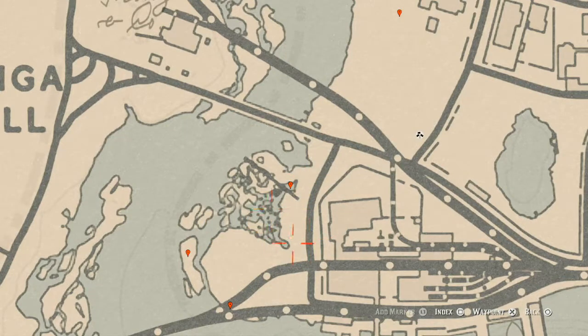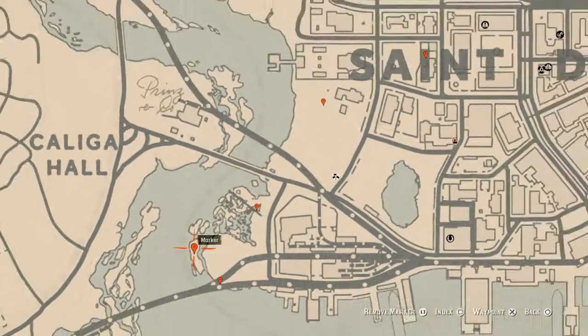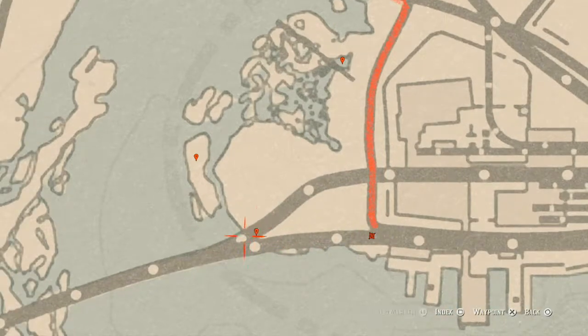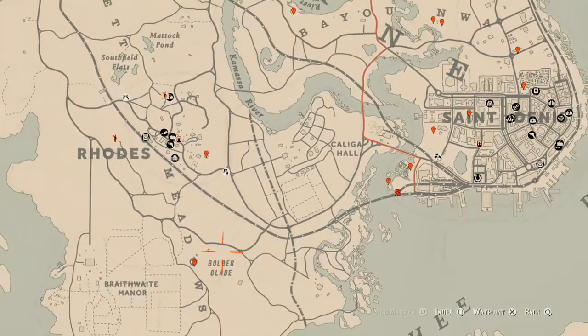Down here there's a cardinal flower that spawns in this area and helps me indicate exactly which cycle the flowers are on today. Make your way up to the train tracks, hop on top of the first train cart, and jump into the second train cart, which is where our next marker is. This marker is an antique alcohol bottle — specifically a London dry gin bottle.